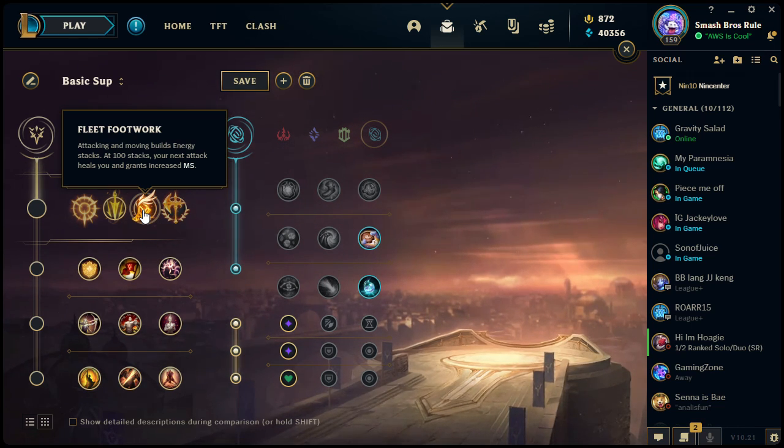The third keystone is Fleet Footwork: attacking and moving builds energy stacks, and at 100 stacks your next attack heals you and grants increased movement speed. You walk around, build up charges, and at 100 your next basic attack heals you. This is taken on some AD carries that can't move around very much, and also champions like Akali, where that little bit of healing could be nice. The bonus movement speed can help you get out of range of an enemy ultimate or escape a root.